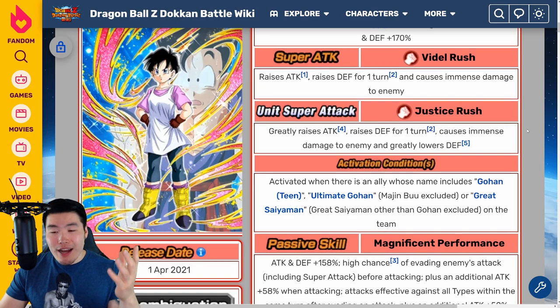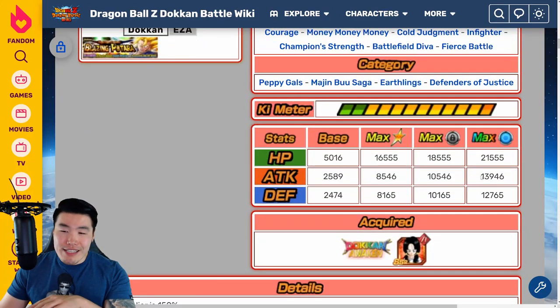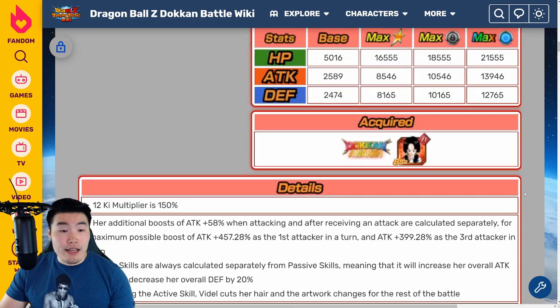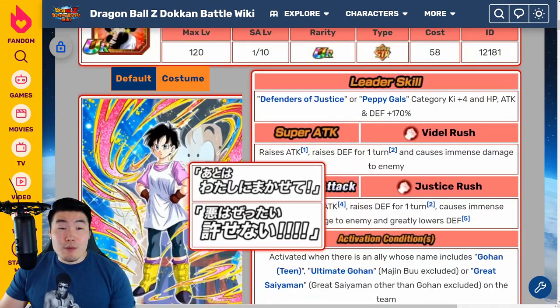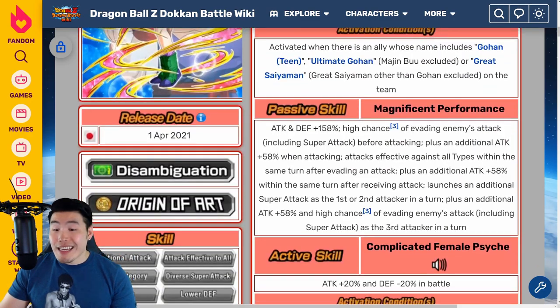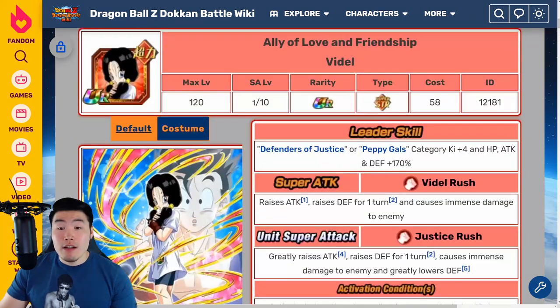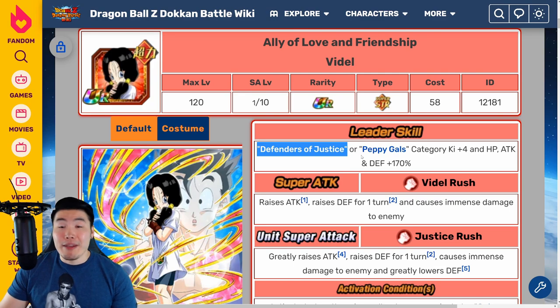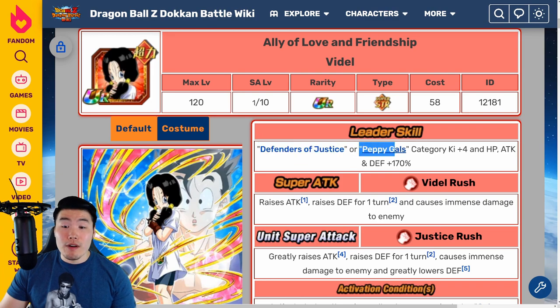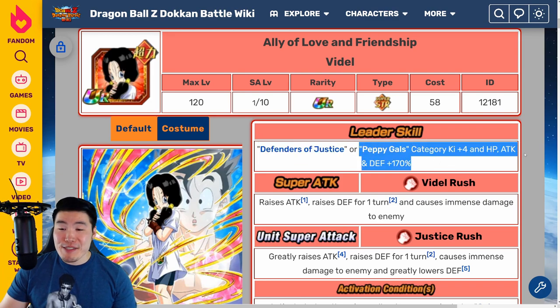So I understand why they kind of nerfed her attack stat a bit, but it's still good enough. Her HP and defense are good. That is the Videl - not much more I can say about her except she is insane. Although she is lacking categories, and her new category is kind of mediocre. So the only reason most people would want to summon for her, at least from a leader skill perspective, would be for the Peppy Gals side of things.